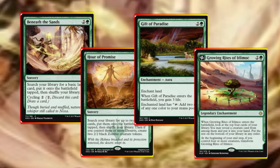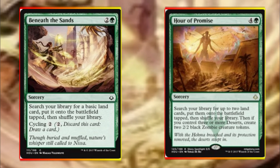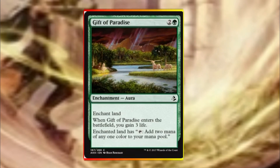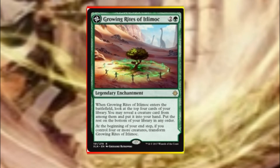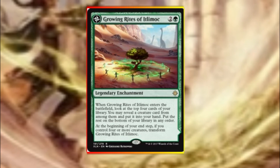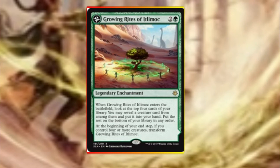Moving into the ramp of the deck, we are running Beneath the Sands, Hour of Promise, Gift of Paradise, and Growing Rites of Itlimoc. Beneath the Sands and Hour of Promise are straightforward fetches, but Hour has the upside of searching for any two lands, and if we control three deserts we gain two zombie tokens. Gift of Paradise ramps us by one mana and also gains us a little bit of life as it enters the battlefield. Growing Rites of Itlimoc can ramp us very quickly provided we have four creatures at end step, and it allows us to dig four cards deep for a creature when it enters. When it flips we gain mana equal to the number of creatures we have on the field.